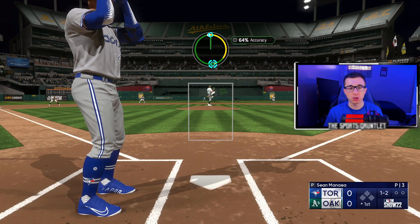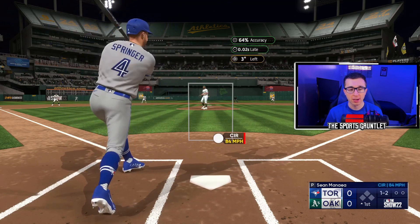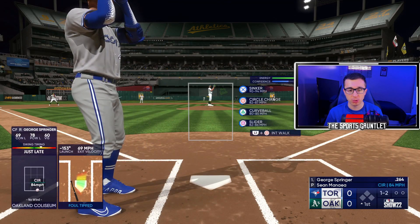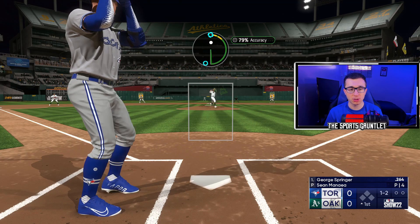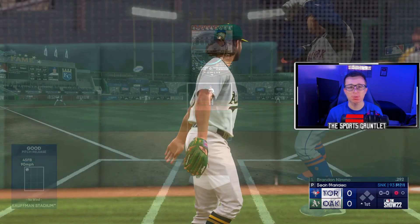It also improves your hitting as well because you're seeing it from the batter's POV. Can we get the strikeout on George Springer? Let's go up and in sinker — could be a risky pitch. We got a 1-2 count. Oh, he takes it looking for strike three.